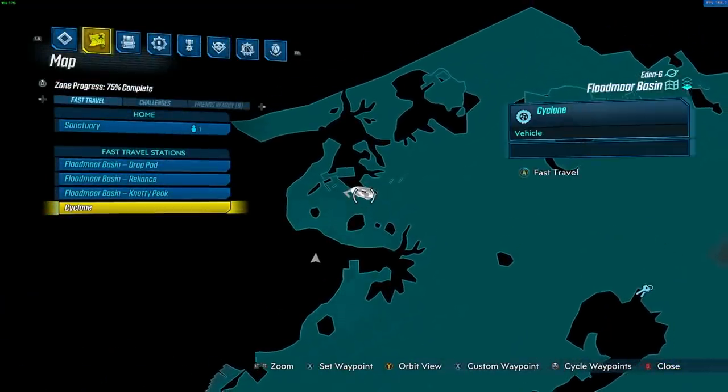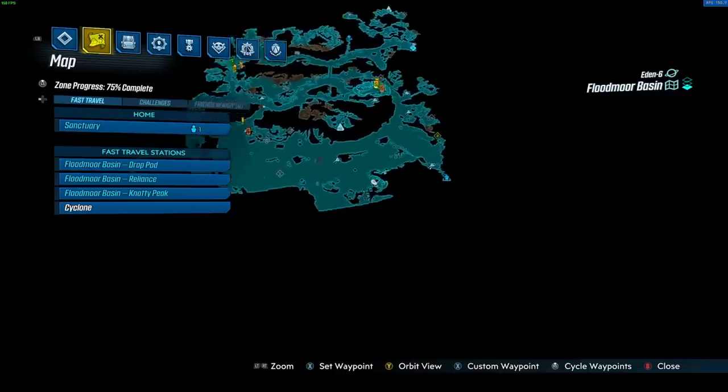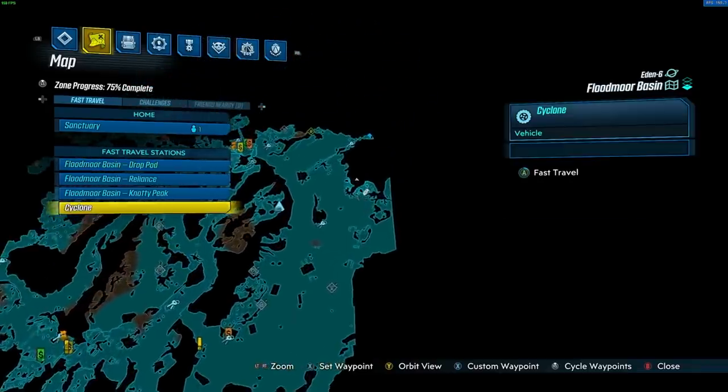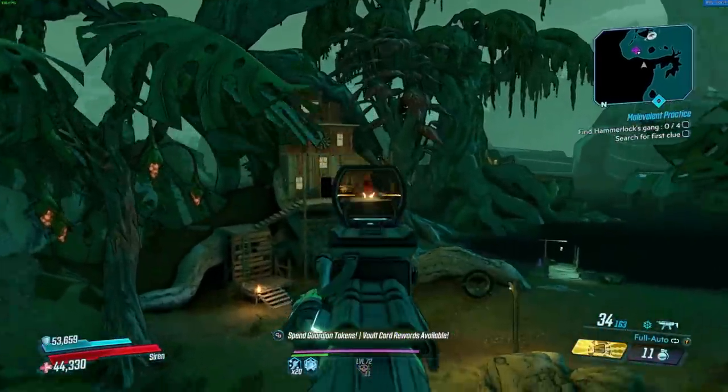Let's get right into it. So for this week's vending machine, you're gonna want to come to Floodmoor Basin and then take your vehicle all the way to this far right corner. If you spawn right here and grab a vehicle, you're gonna go to this little corner right here and the vending machine is right on top of this.